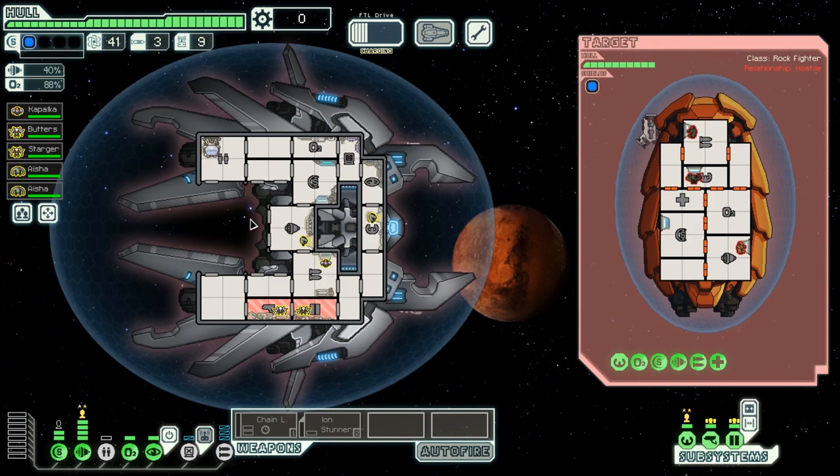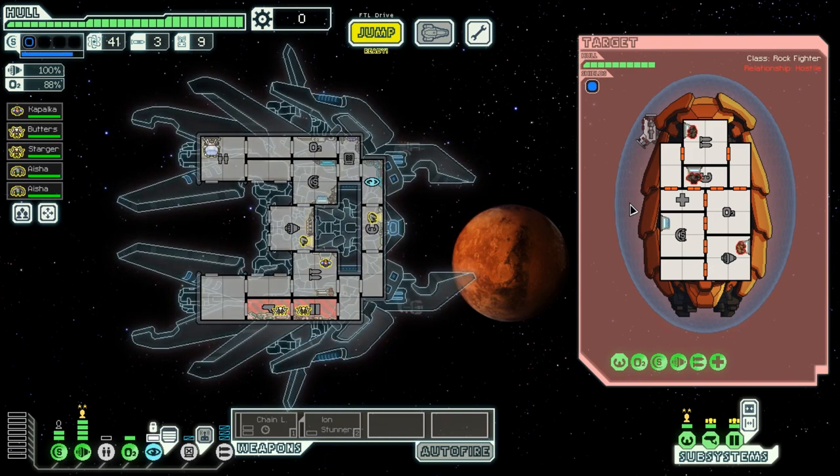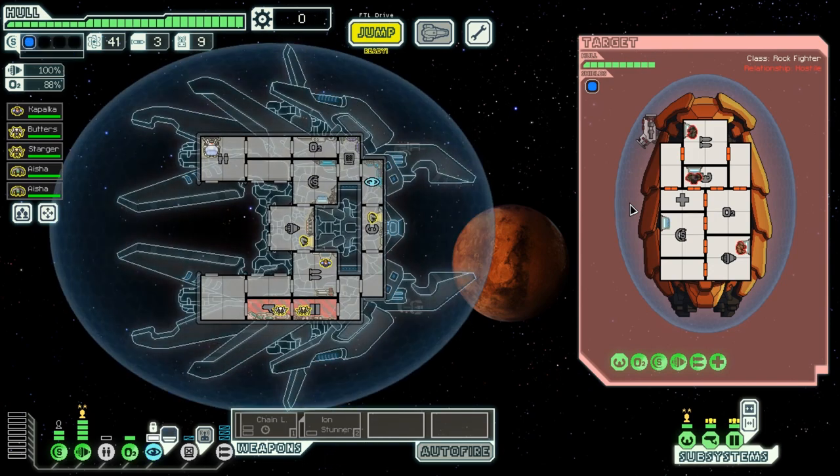This enemy also has a Flak 2, but the critical difference is that they are manning their weapons. That means they get a 10% charge time reduction. So the timing is now 18.9 seconds, which is faster than our cloak cooldown. What we're going to do first is cloak very shortly before it gets to our ship.